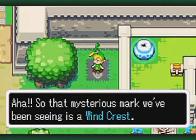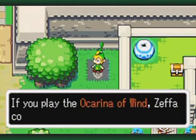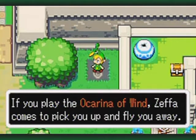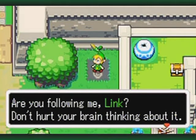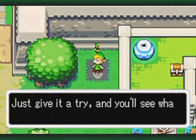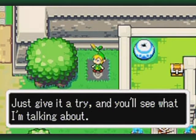That mysterious mark we've been seeing is a Windcrest! If you play the Ocarina of Wind, Zepha comes to pick you up and fly you away! That means we can have Zepha carry us to any other Windcrest we've seen. Just give it a try and we'll see what I'm talking about!